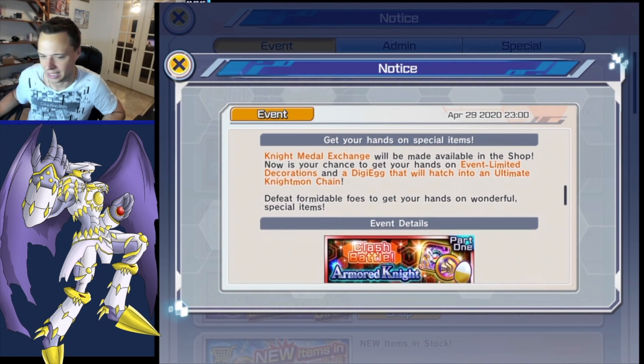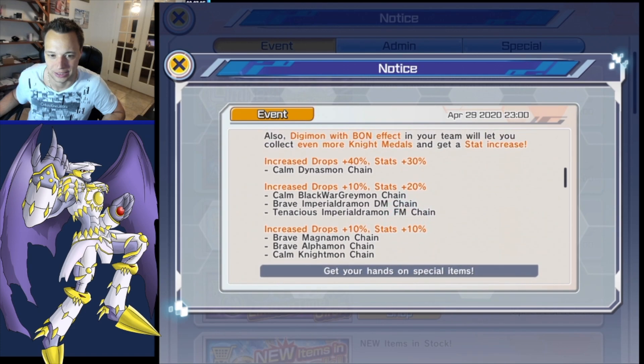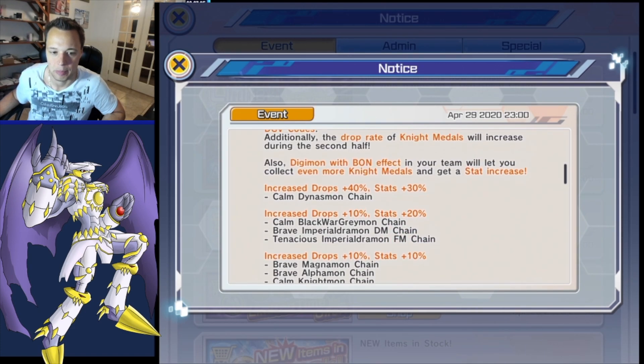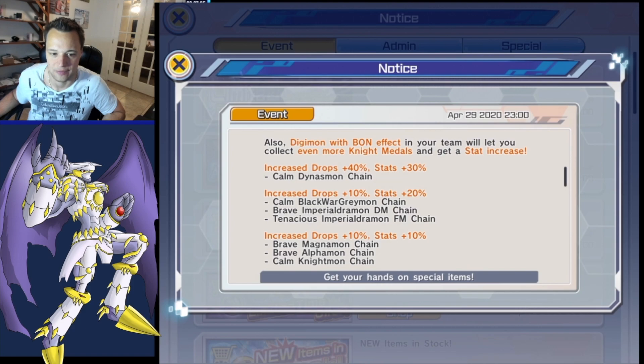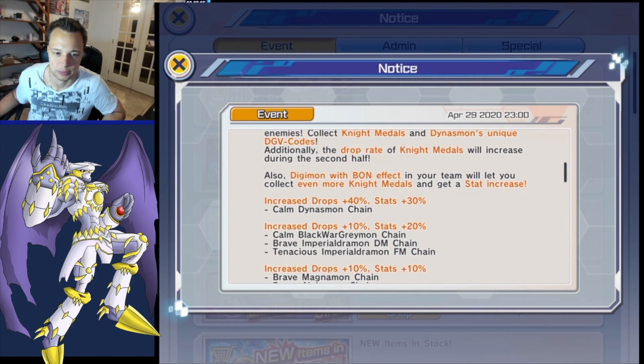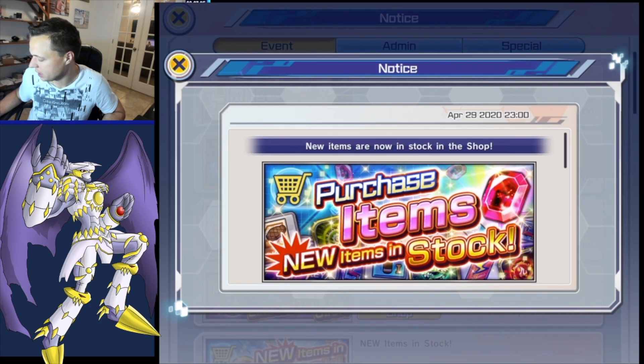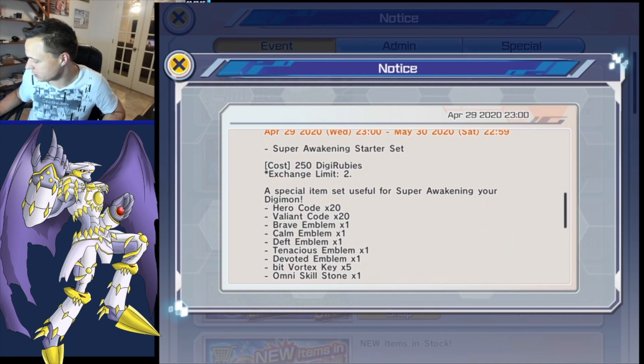I need to check if the exchange shop reward is still up. These are the Digimon that get bonus drop stats: Alphamon, Knightmon, Magnamon, BlackWarGreymon, both Imperial Dramons, and then Dynasmon obviously as the focus unit so he has the most rewards. We also have new items in the store.